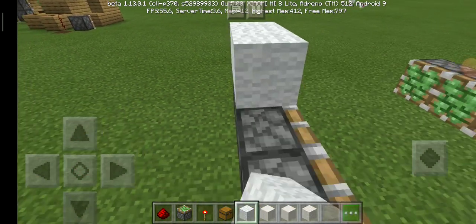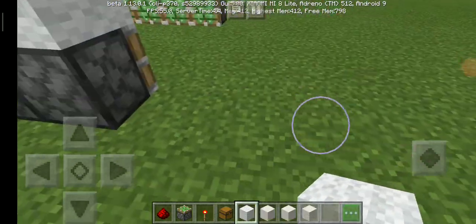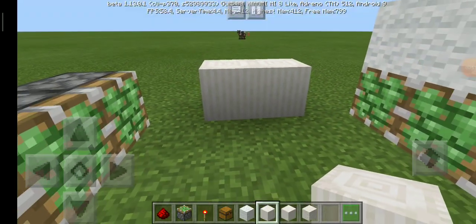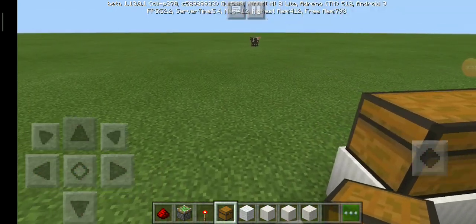Put the wall on the top. Let's put these nice pillar ports here. Let's do a double trap chest.